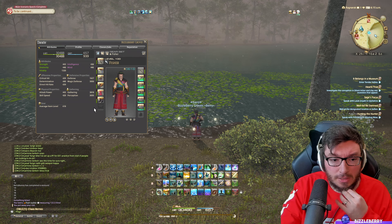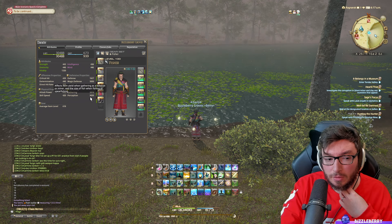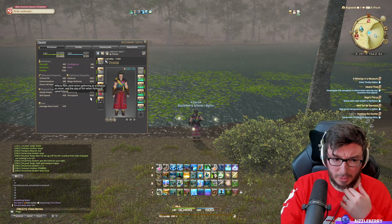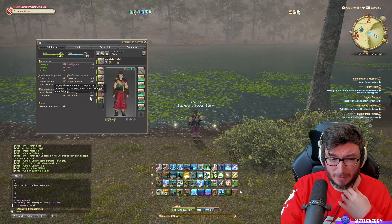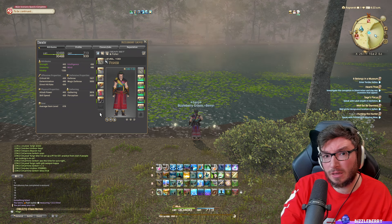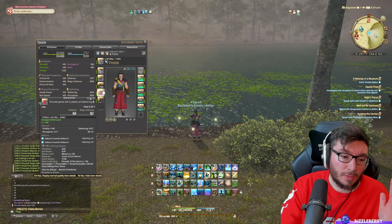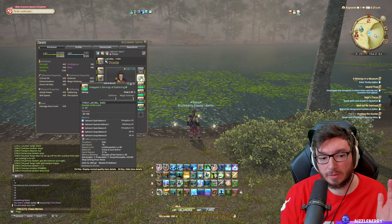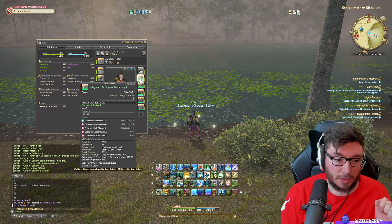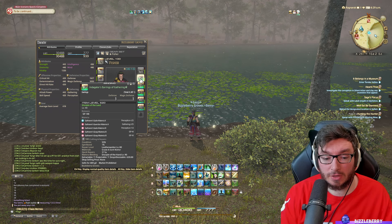My stats are 3.8k gathering and 3000 perception. If you want to hit max collectability, you're going to need more than 3000 perception — probably around 3200 or so to get the 128 scripts. This could end up being a pretty decent purple script farm once you're in that bracket. I still need better materia in my accessories, though they are pentamelded; the upgraded tier 11 and 12 materia would help.